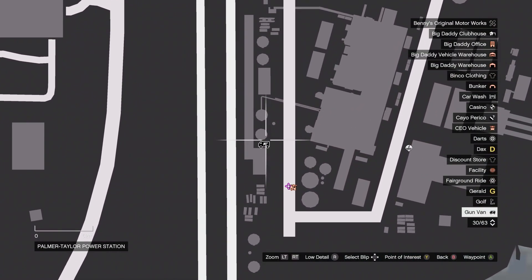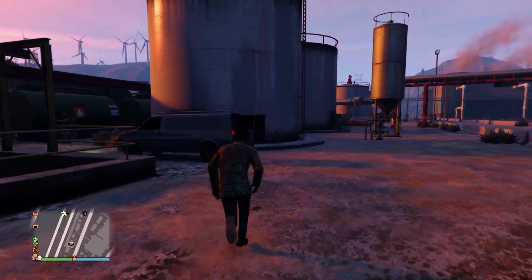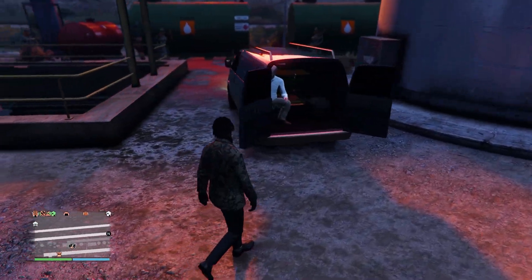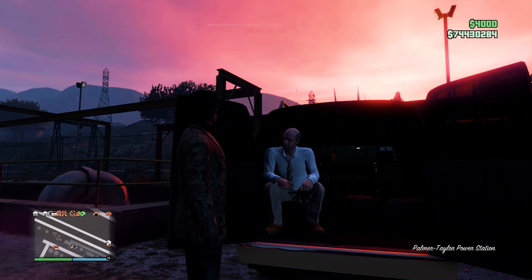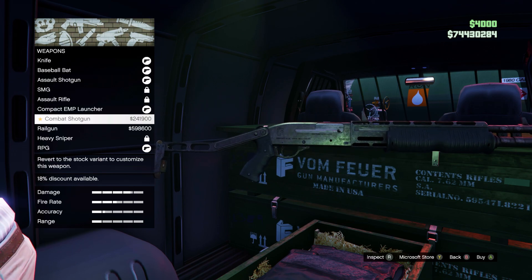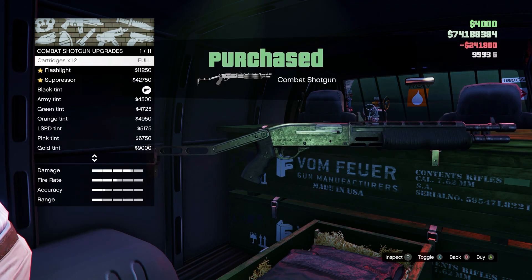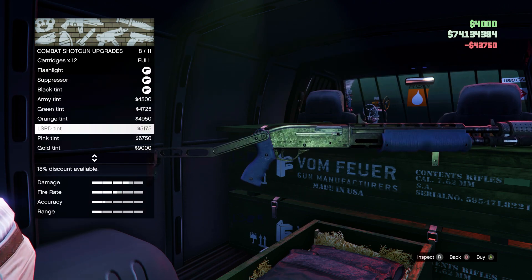Now we have something really new to GTA 5 Online — the daily gun van is now available. You can check its location in the top right-hand corner of the map at the Palomino Taylor power station. If you go to this location you'll see a van, and you'll be able to buy special weapons and items from it.